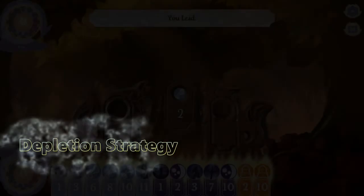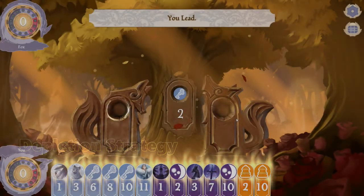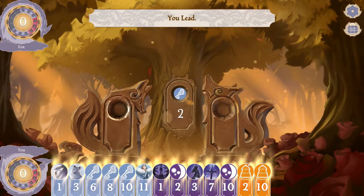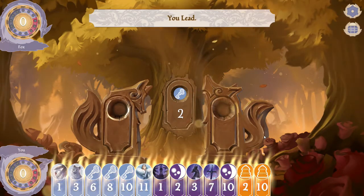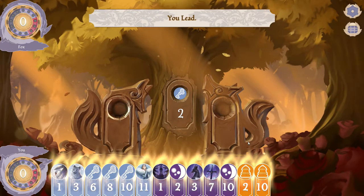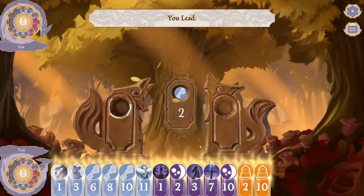One strategy that works very well in this game is depleting a suit of cards. This is my opening hand for one of the rounds I'm going to play. On the right hand side of the screen I only have two orange cards, so as a strategy I'm going to deplete these orange cards. When my opponent plays an orange card, I am unable to play an orange card, which means I can play a card from any other suit.